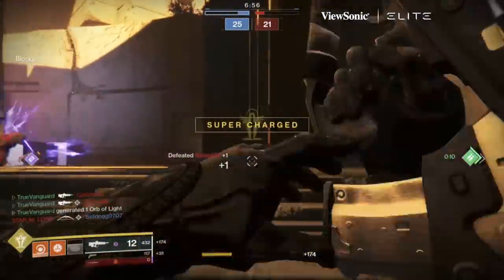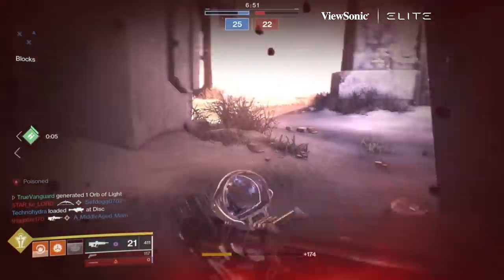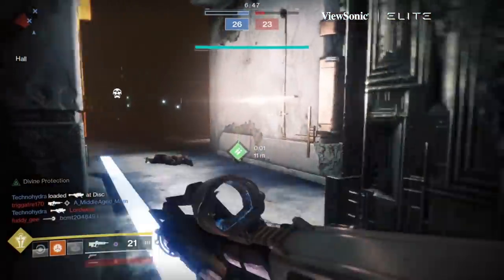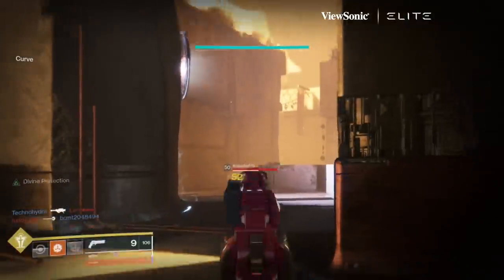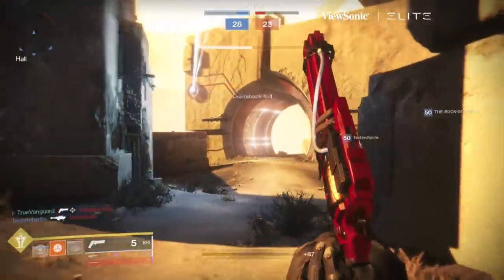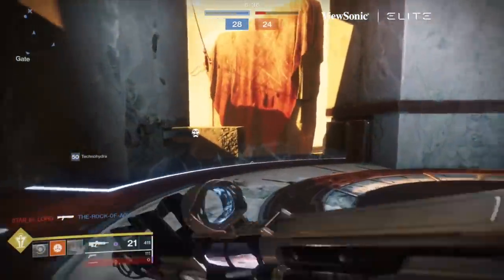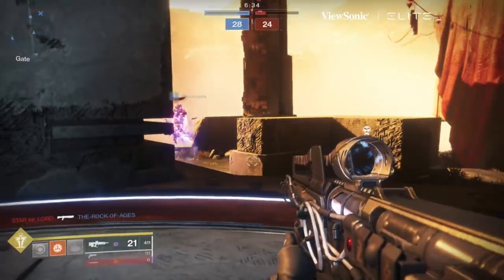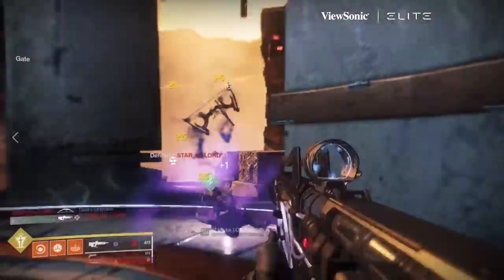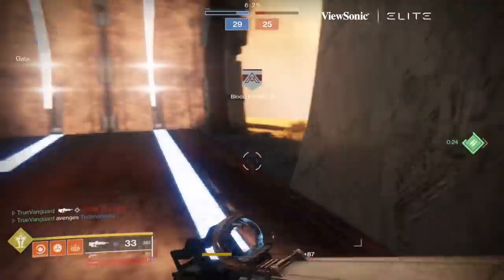I've got a lot of grenade mods — how can I get them faster? I figured, let's just use Starfire Protocol. For most of this gameplay I'm using the Starfire Protocol chest piece, which gives you two fusion grenade charges. That way I'm able to consume my grenades more regularly, and if I want to use a grenade I can do so liberally without feeling like I'm losing my charge because I have two.